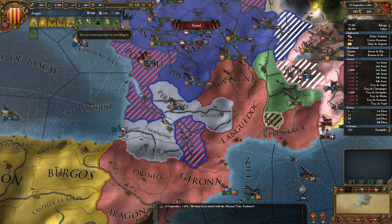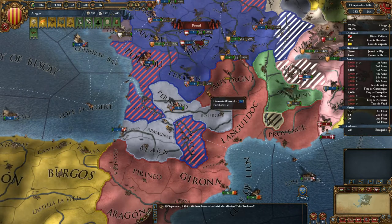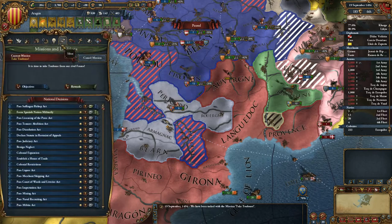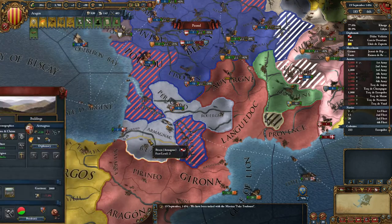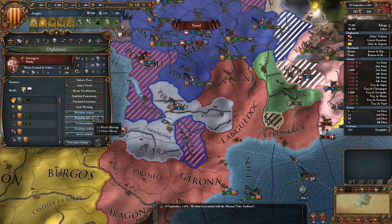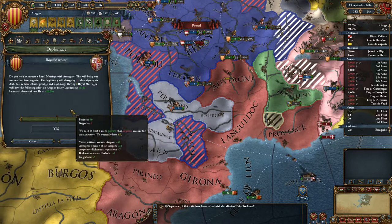I still can't really use my missionaries — the missionary situation is a bit too iffy, it takes too long. What I'm going to do is send my diplomat to Armagnac. They changed to a monarchy not all that long ago, so I can get a royal marriage with them.